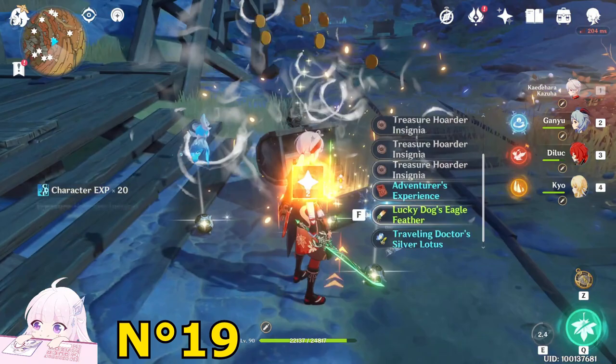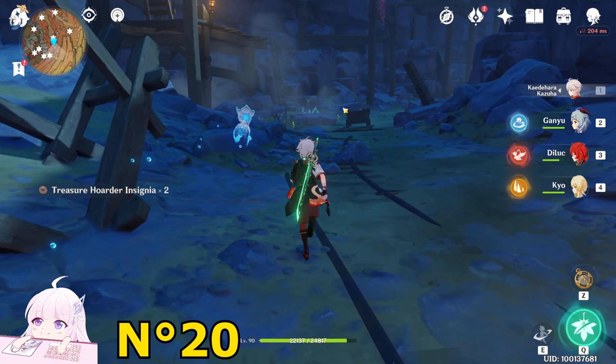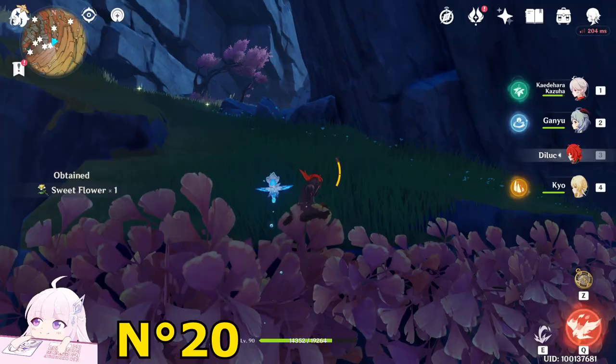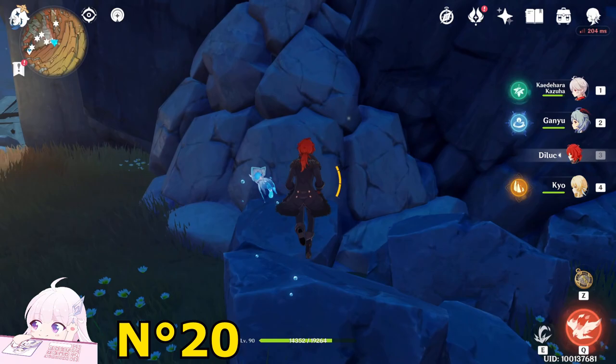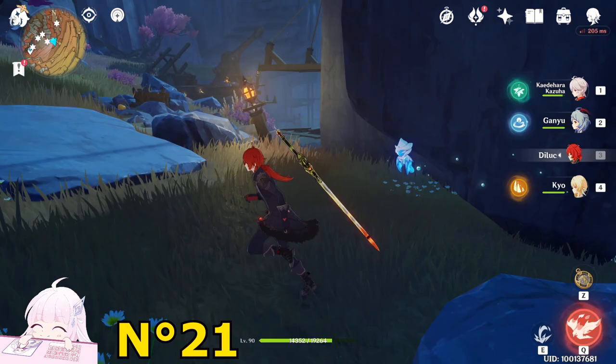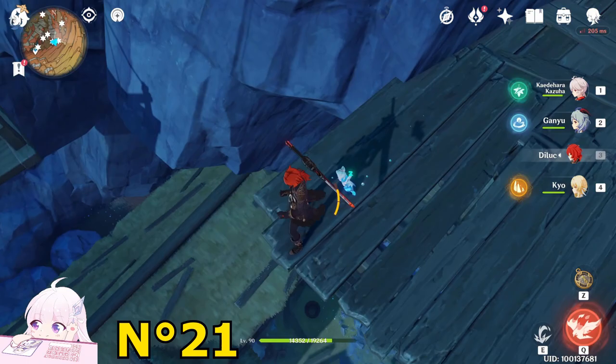Once you take that one, you will see there is a boost platform in front of you. Just go on it, jump toward this second floor. Here you can destroy this rock and there is a Common Chest inside. Now jump down from here and in this house downside you will see a Natural Exquisite Chest.